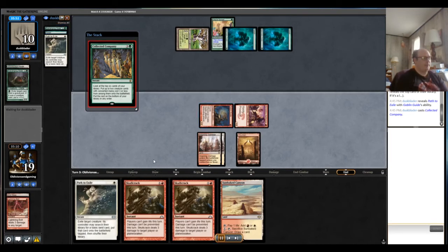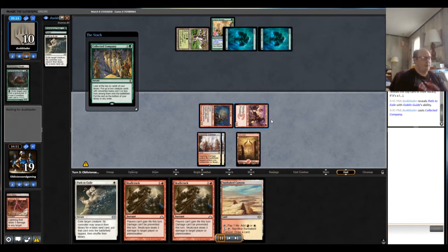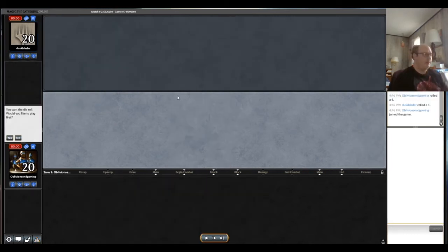Looking at the position — Collected Company, Path to Exile — we were in pretty good shape to end the game, though we don't get to see the final resolution. Not sure if this was a concession or what happened, but we did get the win. We were playing the tempo game with a couple Skull Cracks to prevent life gain and Path to Exile to break up any combo. Kind of proving that burn can win the matchup, though it's certainly not favorable. On to one more match from the burn perspective.